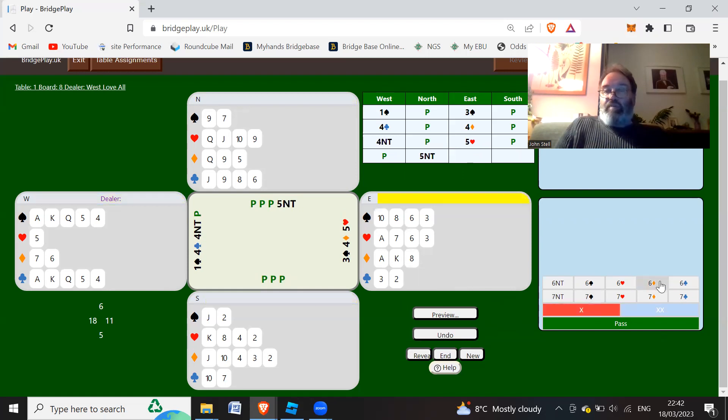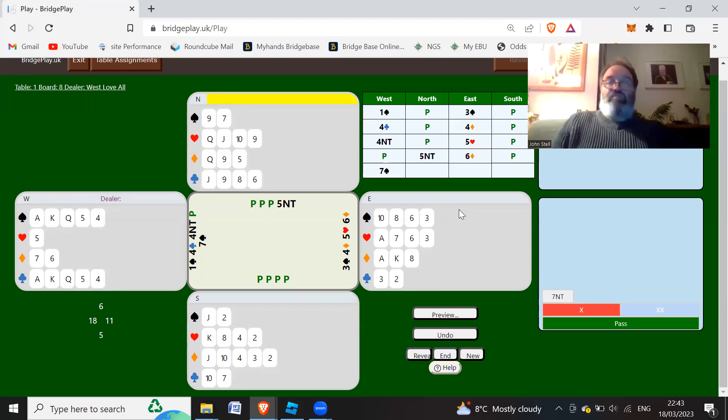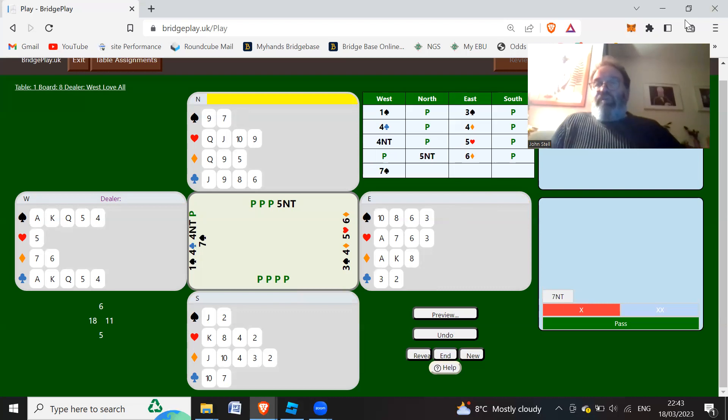With the 9-card fit in spades, ace, king, queen of spades - we know we've got ace and king in the red suits and we should be able to ruff a 4th club if we need to. Partner may even have the jack of clubs. So we can bid 7 spades now, and that would end the auction there. So that's a bit of slam bidding with some interesting hands - a bit of Q-bidding, a bit of quantitative, a bit of Gerber, a bit of fit shows, a bit of Blackwood, and there we have it. Hope you found that useful.